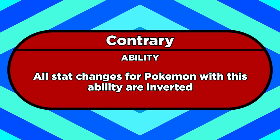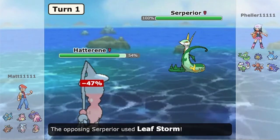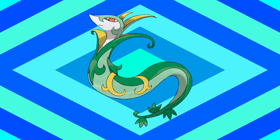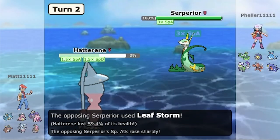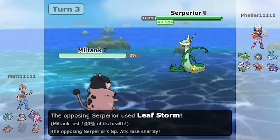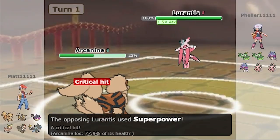But this ability really shines in the offensive department. Moves like Close Combat, Super Power, Draco Meteor, and Leaf Storm are really strong, but in exchange they lower the user's stats when they hit. But with Contrary, you can use these moves to raise your stats instead. Serperior can be a terrifying sweeper thanks to this ability, even though its attacking stats aren't stellar to start off. By using Leaf Storm once, you'll double your special attack instead of having it halved. If you use it three times, you'll max out at four times special attack. Most of the time, Draco Meteor and Leaf Storm aren't moves you can spam, but Contrary flips that on its head.